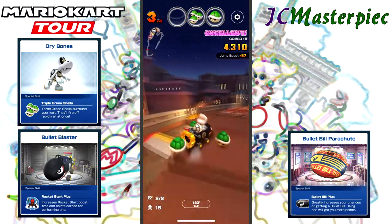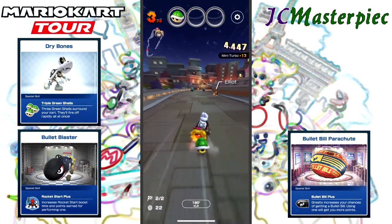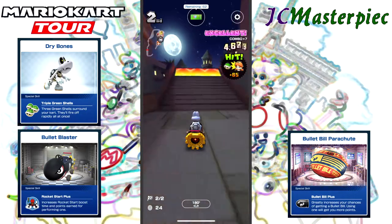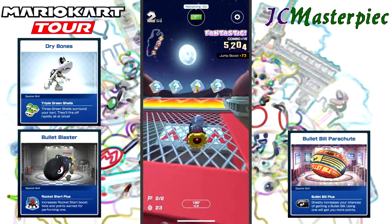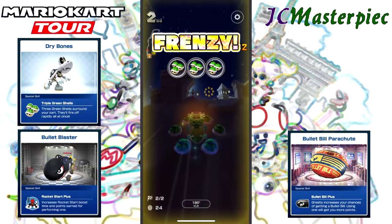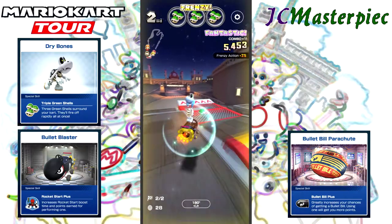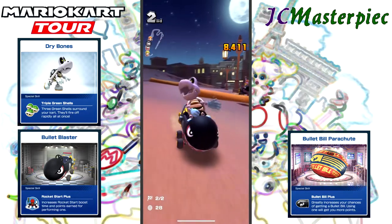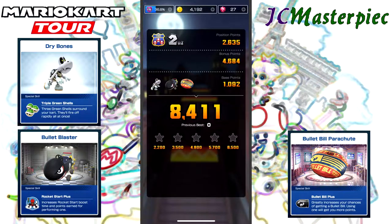Spinning the wrong way — lost my combo. Didn't get any combo for that. Got hit by red shells again. Green shell combo, green combo frenzy — not like I can hit anybody. That put me at 8,411 points. If that does not give me five stars, I don't know what will. Moving on — Dry Bones pulled off a really good run that time. We got 8,411, which was way more than enough; we needed 6,500.